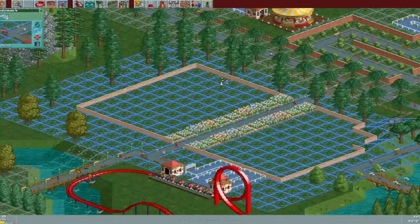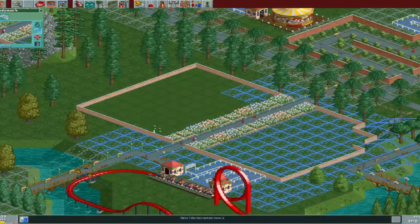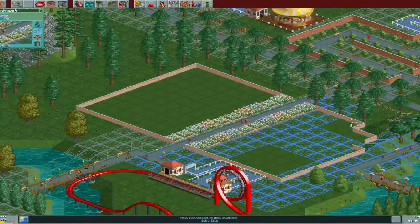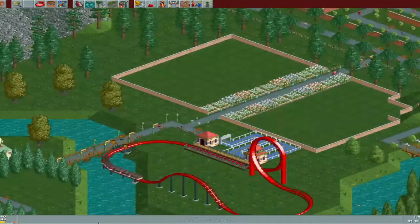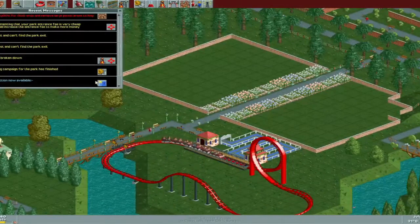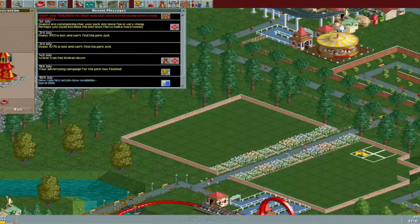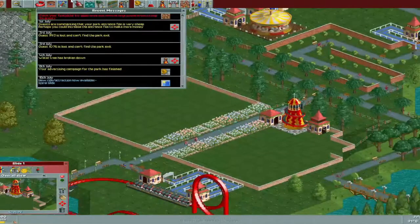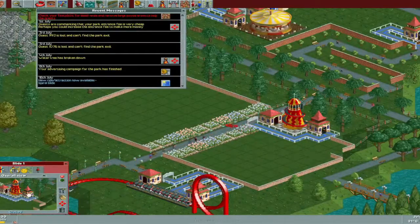Unfortunately this guy's area seems a bit redundant now. We just unlocked the spiral tree — a little slide, which is obviously very basic but quite a fun little ride. So we'll go ahead and add one here. We will sort of fill up this area that we just cleared, then have some more purpose — more of a purpose in this area.